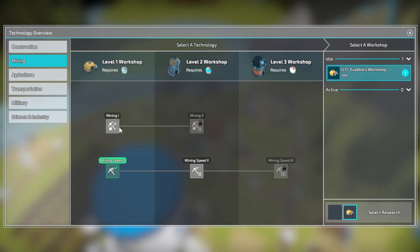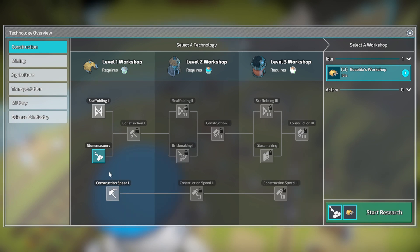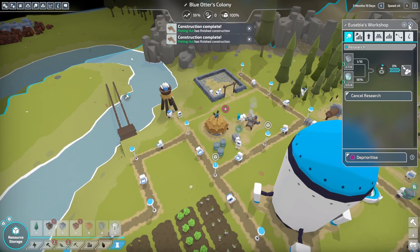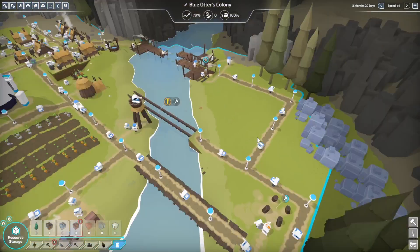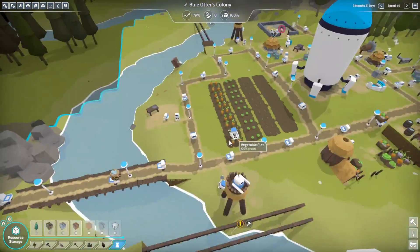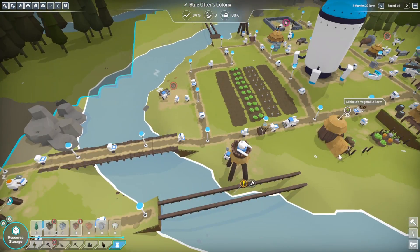Workshop available — select research. Do we want to do construction? Let's do stone masonry because I need to get that construction one done. There we go, now we're starting to get some fish back. Once we get this bridge done we'll get this bridge done, and then we'll be able to delete the vegetable farm.